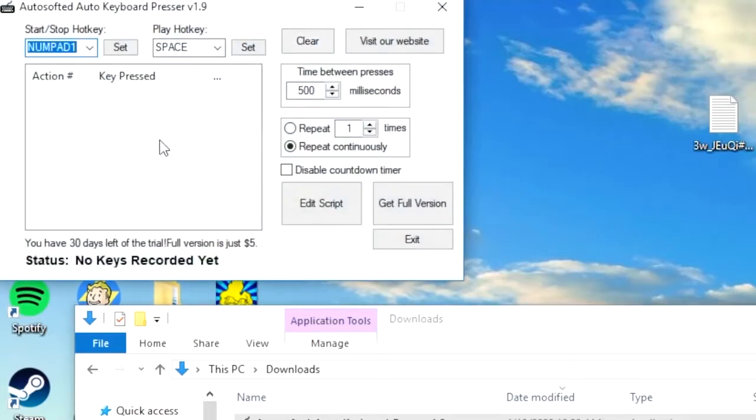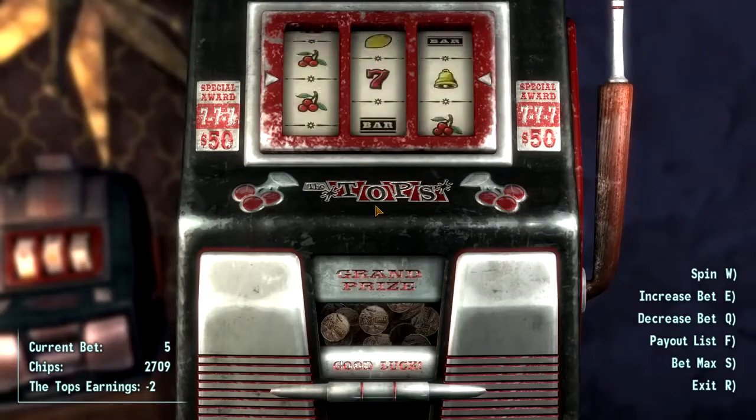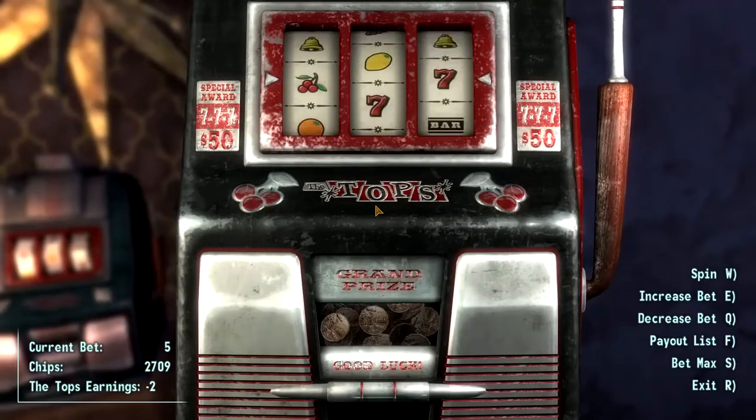However, through the power of modern medicine, we can brute force the bitch into submission and force her to spit out every last chip she's got. I downloaded a program that automated button presses. You start a recording, hit the keys you want to automatically press, stop the recording, and start the playback, at which time the automation takes over. With this program, I successfully automated gambling in Fallout New Vegas, which might be close to the title of the video.